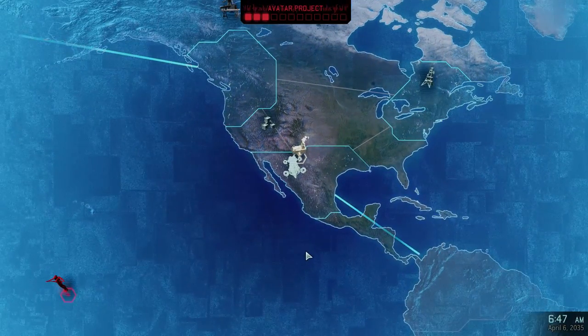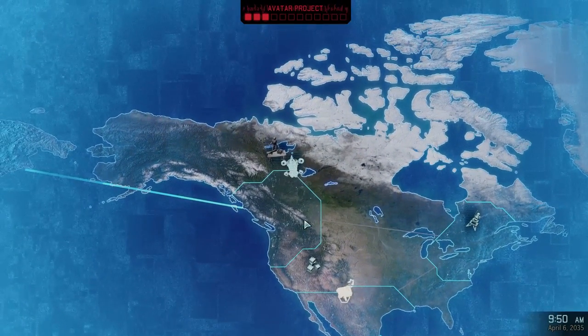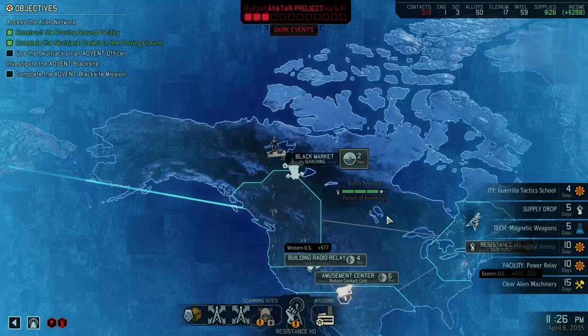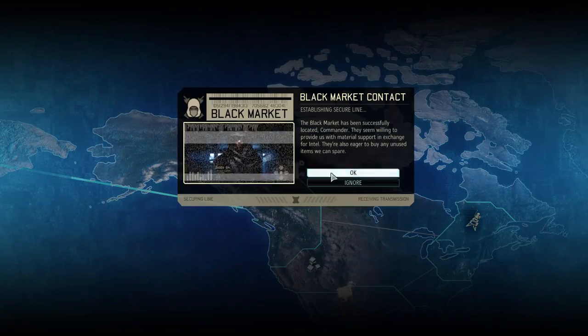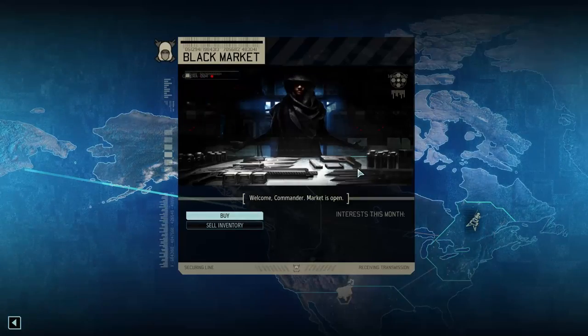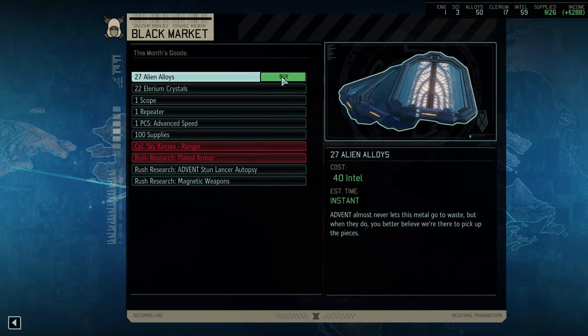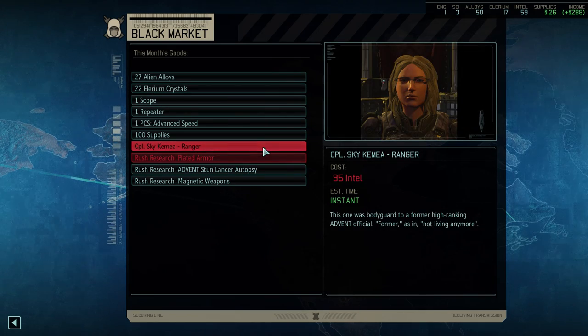Avenger plotting new course. We will make contact with the people here — the black market. We will seek them out, because there's a good chance there's gonna be some interesting things available there. Like, we can buy some alloys, or Elerium crystals, or... Sky! Hi! What are you doing here?